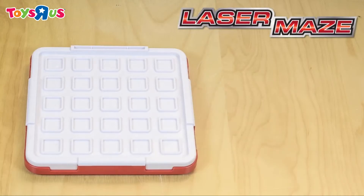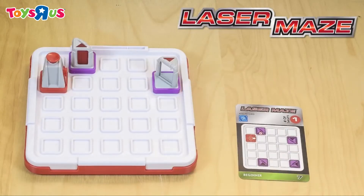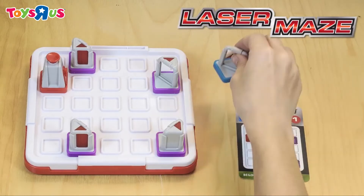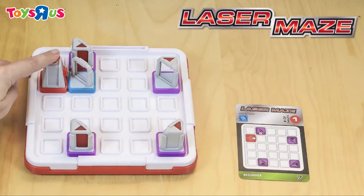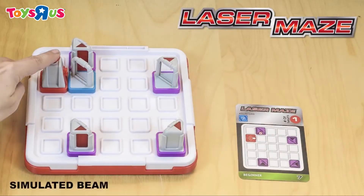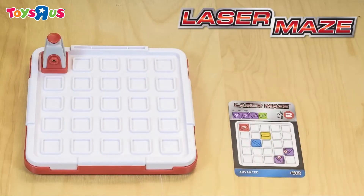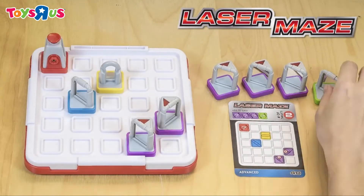Choose a challenge card. Set up the tokens on the game grid according to the card. Your goal is to figure out where to place the specified tokens so that the laser beam lights up the target. But watch out, the challenge cards don't tell you everything, so you'll have to use your logic skills to figure out the missing information.